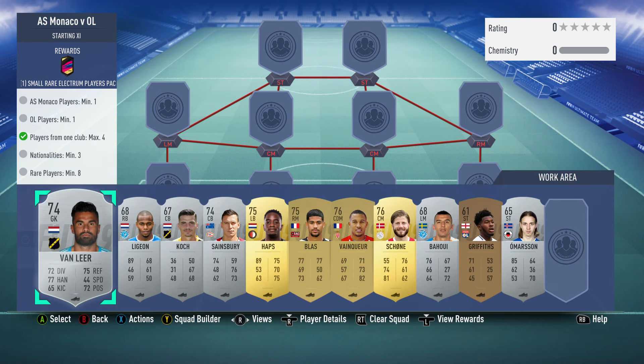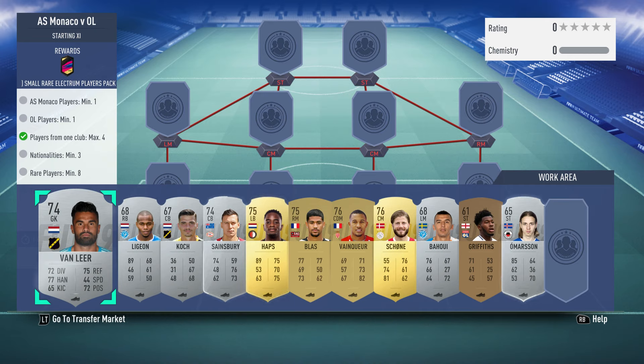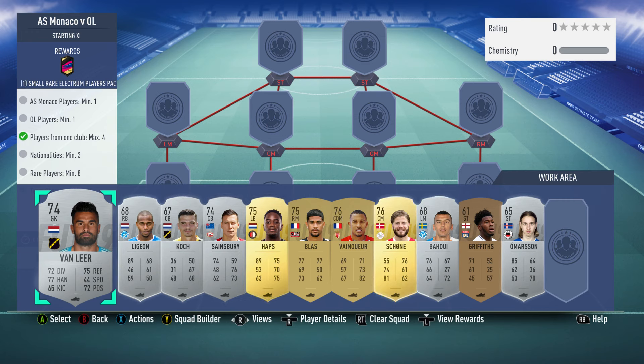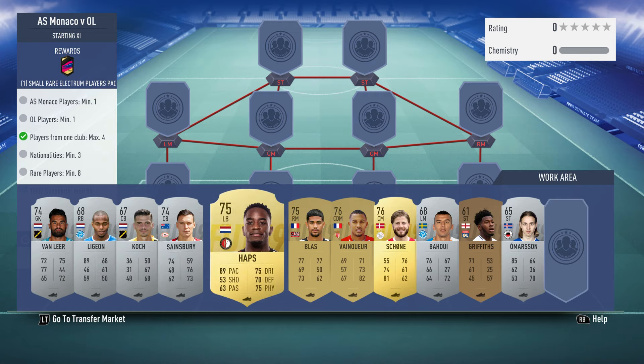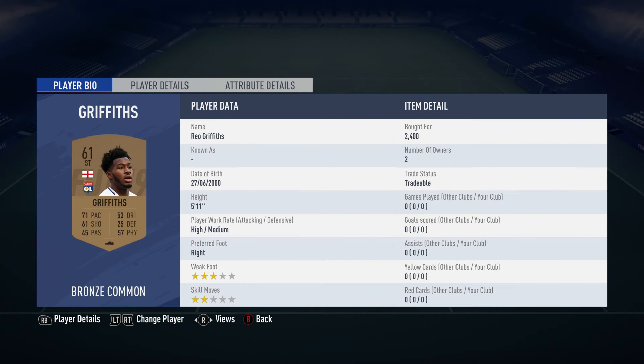We get a small rare Electrum Players Pack and this requires no loyalty, no position changes, and only costs around 8,000 — 8-9k. I bought all the players now so if you want to bid on them and keep the price down, you probably can.